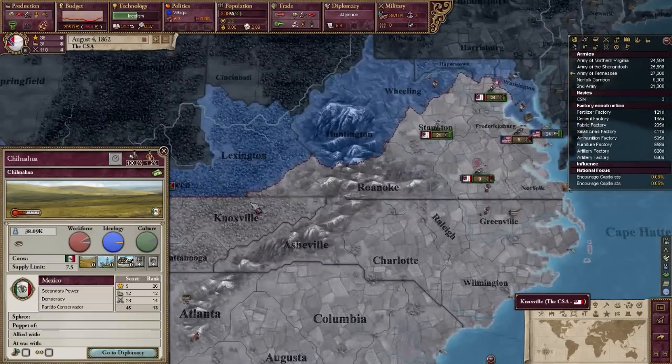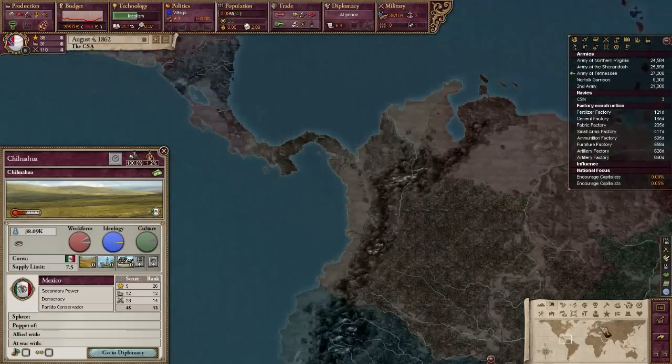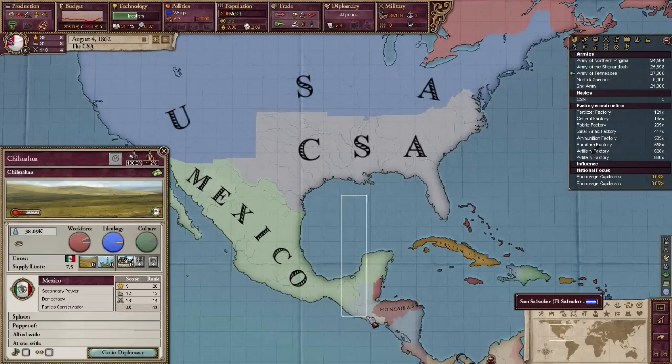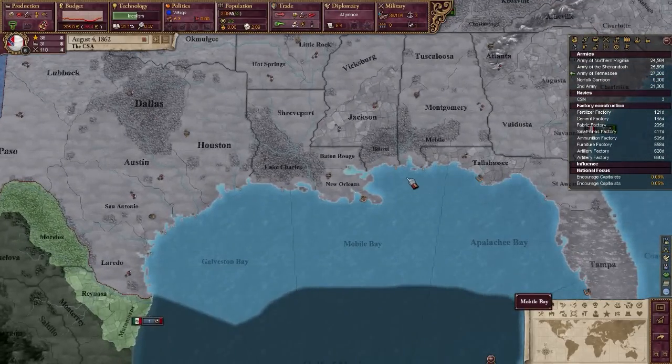Just make sure the United States doesn't sphere Mexico and then overpower you. That is all for this video — I hope you enjoyed, and I will save this game in case I decide to make a Let's Play of it later. This will just turn into Episode 1, so if I start a Let's Play, we'll start off at Episode 2. Come back and watch this as your Episode 1, and we'll just start in 1862. Thanks for watching.